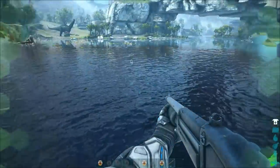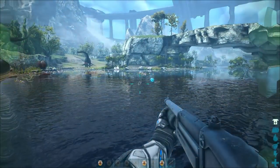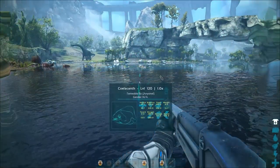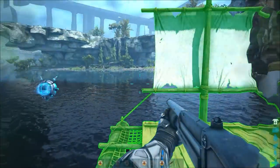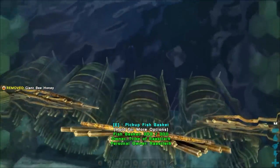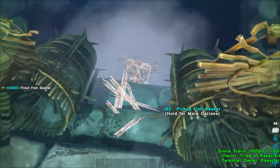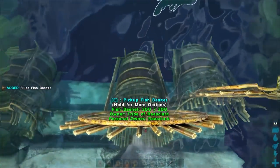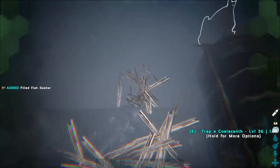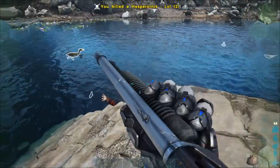Now this is a laborious process especially to find fish over 2.0, but there are two things that will certainly help you. One is HLNA — by pressing H on the keyboard or the touchpad on your controller — to identify and find the fish of the weight that you need. The second thing is honey. Like most creatures in ARK, fish are attracted to honey, allowing you to coax them towards the traps and easily nab them. Keep an eye on any other creatures that might come nearby and simply kill those before they steal your nice tasty honey.